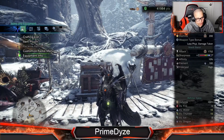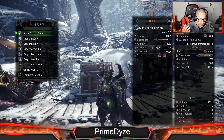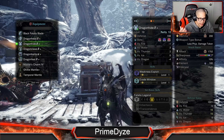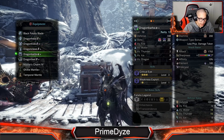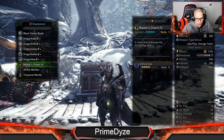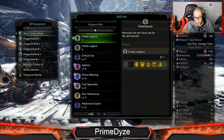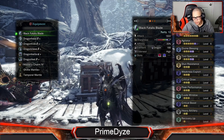So this is the build I'm rocking right now. I've got the Black Fatalis Blade, Dragon Head B+, Dragon Hide B+, Dragon Claws B+, Dragon Barbs A+, and Dragon Feet B+. Gillie Mantle, Temporal Mantle, and a Master Charm which is level four.